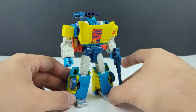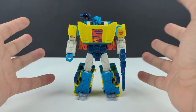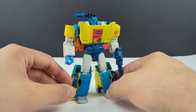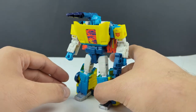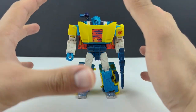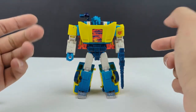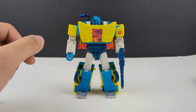I really dig the color scheme on this — it just pops, it stands out. The turquoise and the yellow paired with the white and the orange — yeah, it's going to pop on the shelf. People are going to notice it, along with the rest of these, because I am going to be displaying all the G2 stuff together. So on the shelf, these guys and definitely the upcoming Grimlock that I've got on pre-order are going to pop like crazy.